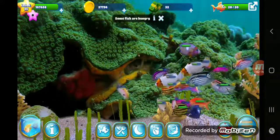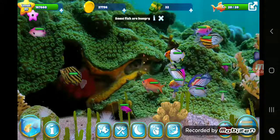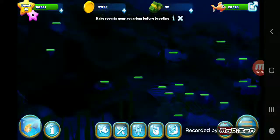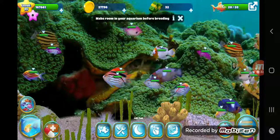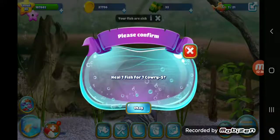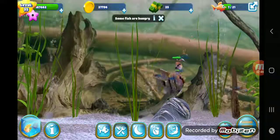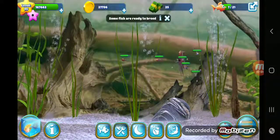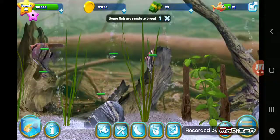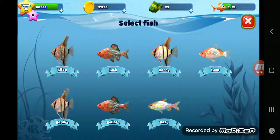Just tap it to feed them. You can also redecorate your tanks — add whatever you want, do your own thing. You can switch to nighttime or daytime. You can also tap on the glass to edit it. As you can see, I'm on level 35 — like I said, I've been playing for a while. There's all kinds of things. If you hit the menu, you can even do a shallow run, which lets you swim around with the fish of your choice.